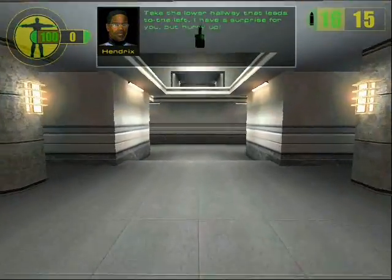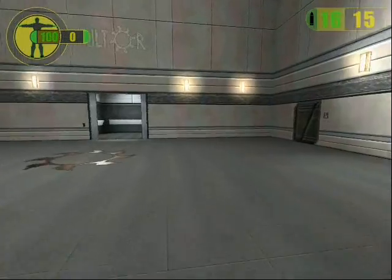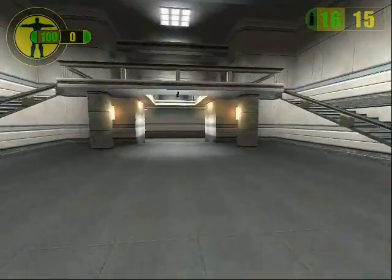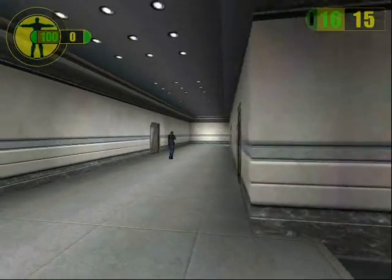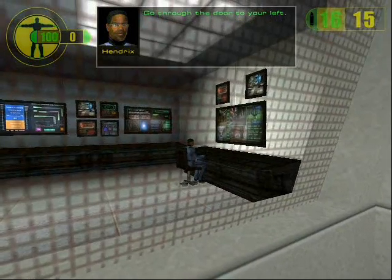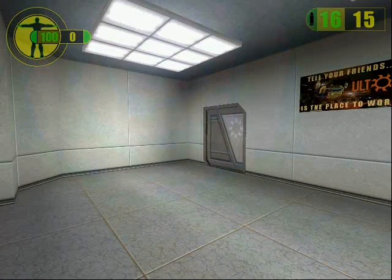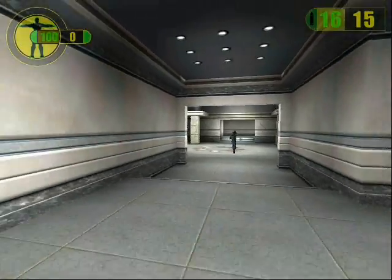Take the lower hallway that leads to the left. I have a surprise for you, but hurry up — I like surprises. Can't go that way. Just wait for them to walk by. Don't look at the camera. Go through the door to your left. Hey, it's Hendrix! I just wanted to see you in person for a change. I have to stay here where I can do the most good. I don't really know why he did that — just kind of a waste of time.